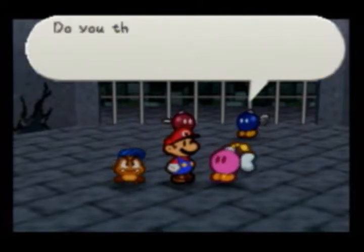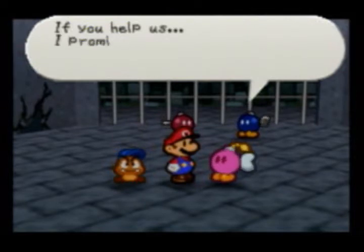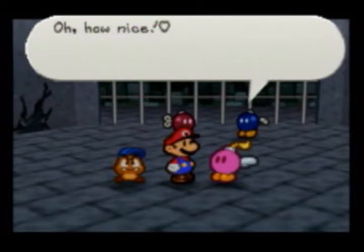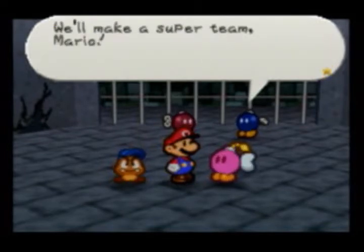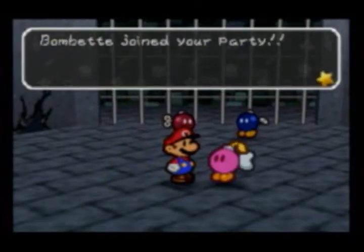Anyway, we want to get out of here. Do you think you could help spring us from here? Pretty please? If you help us, I promise I'll return the favor. You don't have to ask me twice — of course I'll help you. Oh, how nice. We'll be good friends from now on, I can feel it. We'll make a super team, Mario. And we've acquired my favorite party member in the game!